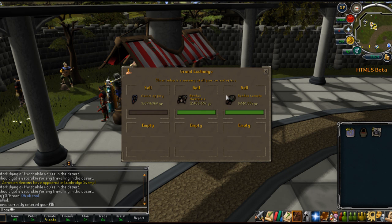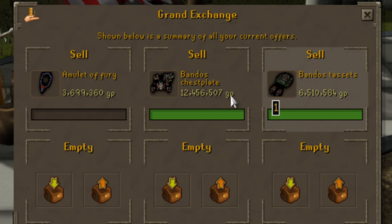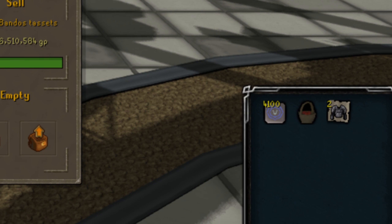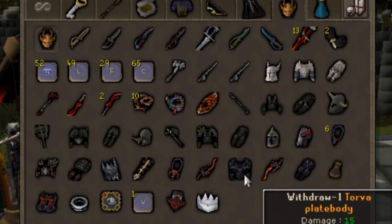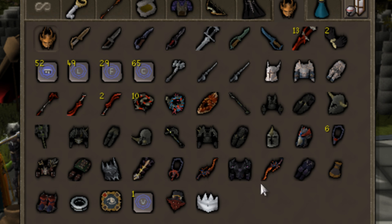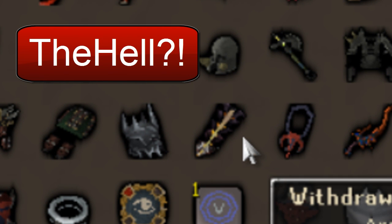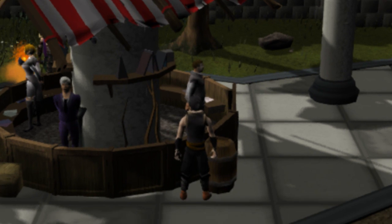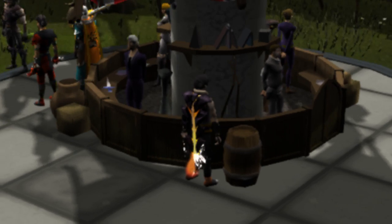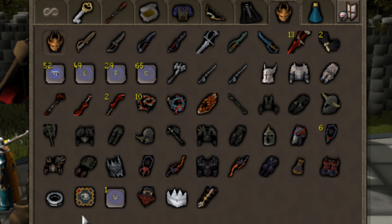There we go — my bank at the grand exchange. I sold my bandos, still have another set. All the items have like a black glow around them — that's one glitch. Even my teleport tabs, the basket of strawberries, and the note. The party hat actually looks kind of cool like that. The drygores look evil. My Tokar'Haar — what happened to it? That's gross looking. It has like a white flame effect to it. Tokar'Haar is a little glitchy, as you can see. It looks like a dark world. I can't wait until they bring more graphic options out because I hate the dark look. I'm always on the brightest settings.